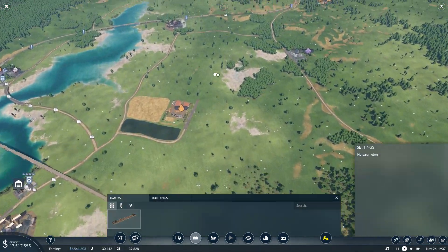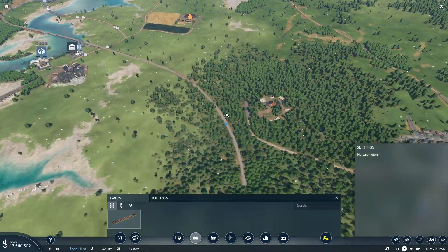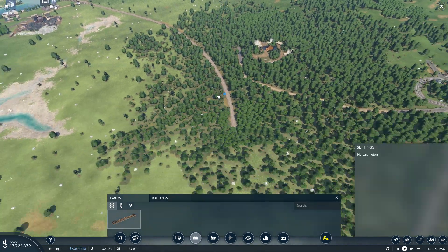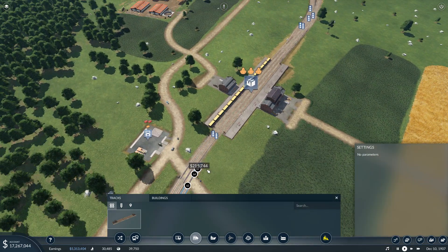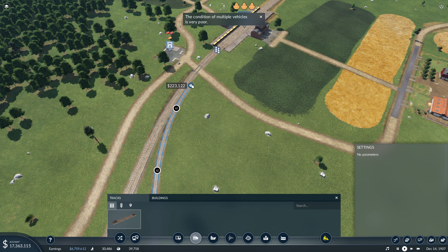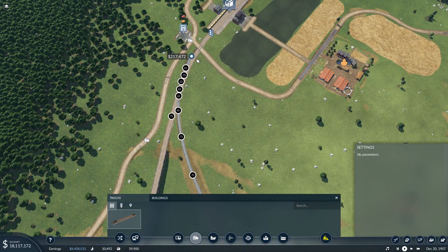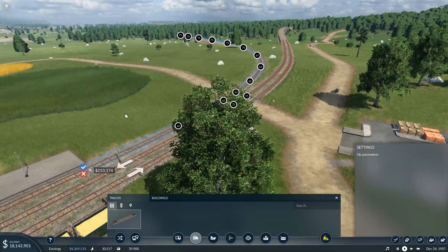Because then we could branch off here and connect over to there or something. Yeah, that might actually work — create a branch there, create a little bit of a station here. We'll see. We have this available track right there. The condition of multiple vehicles is very poor. I'll get to it. I think that's the best we're going to do.